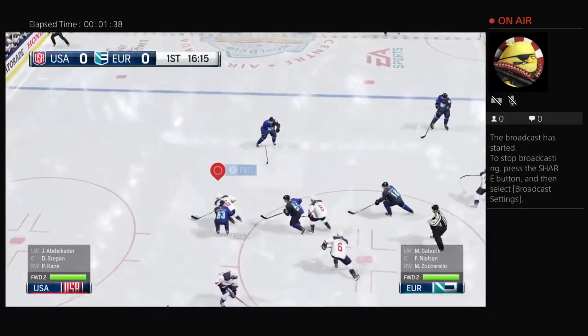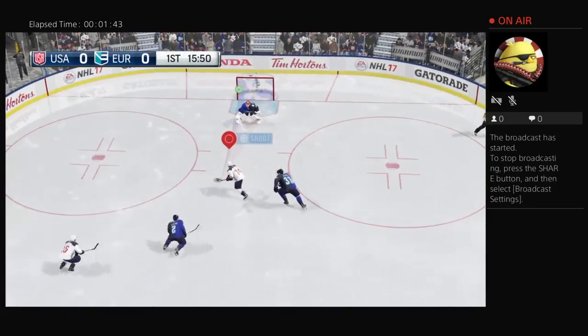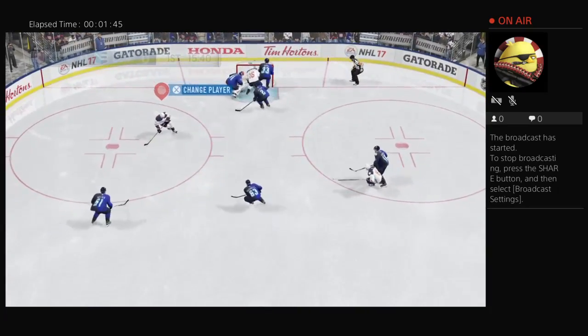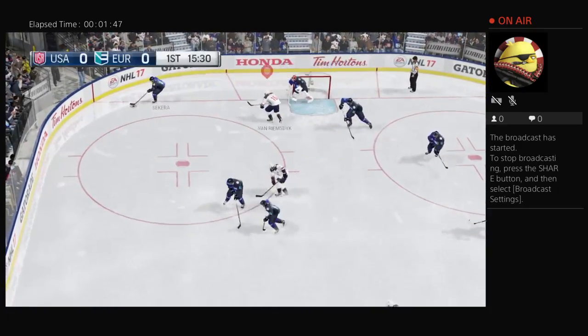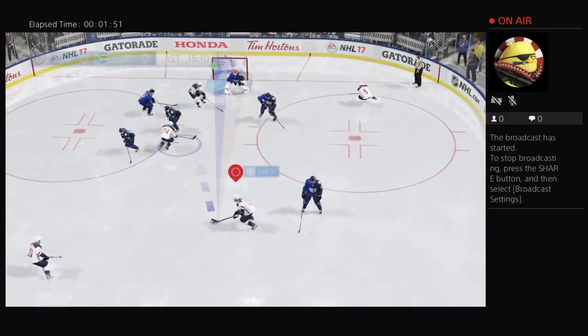Good job on the draw. Puck is thrown to Oshie. Breakaway chance! What a save by Halak! Good stick work and for that reason it's a chance for the offense.